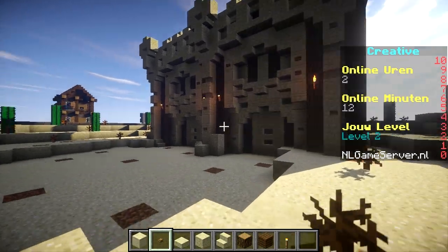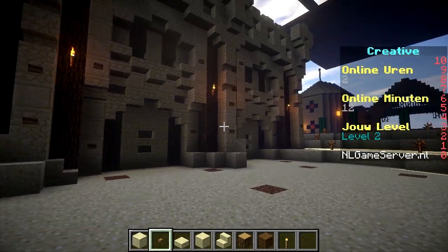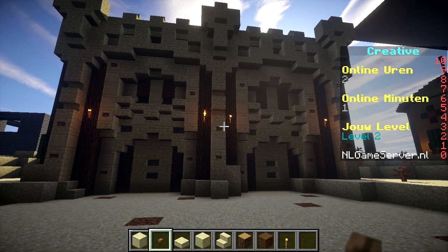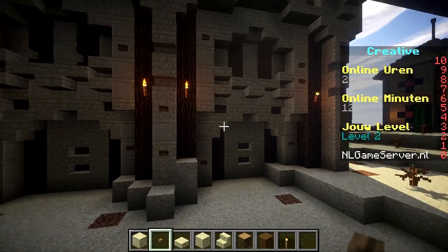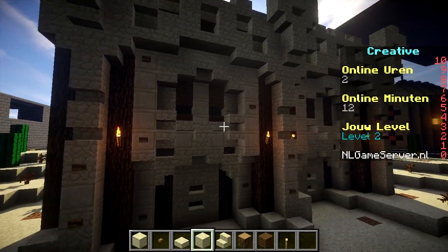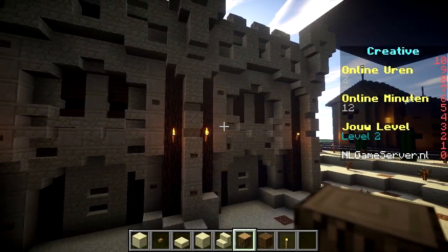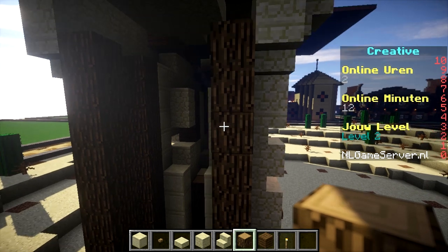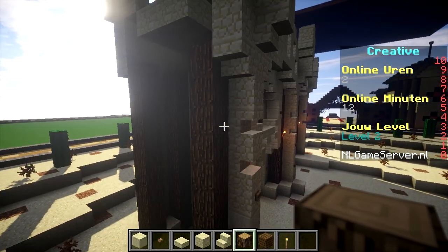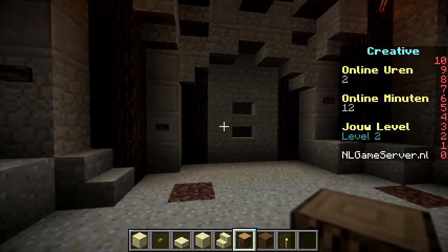Now we're going to build this wall so you can copy it for your own villages, castles, and other stuff. I thought this would be a perfect wall to place in my own kingdom because I like to build a lot in sand style. What you're going to need for this is oak wood, sandstone, and a lot of buttons.